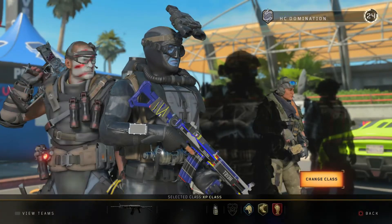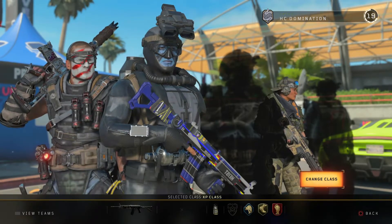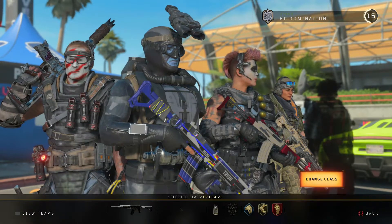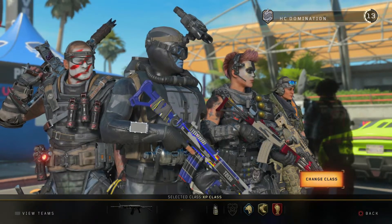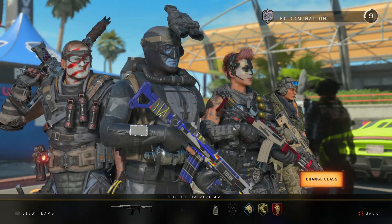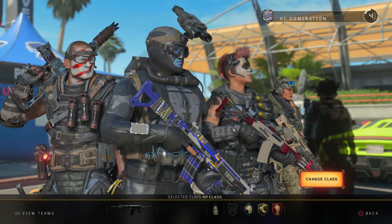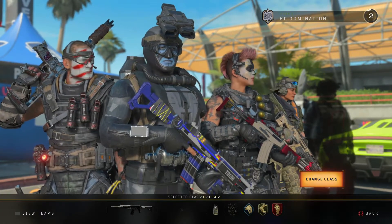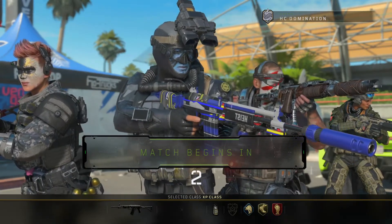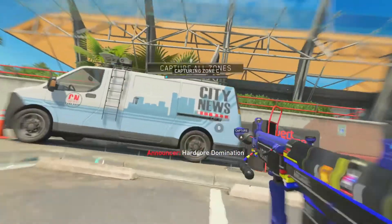Honestly, for this class setup I really don't have a preferred or specific specialist that you should use. We're playing hardcore so I used Recon just so I can spot out the enemy players for my teammates. Usually I'd use Crash for the Attack 5 boost and the extra ammo, which I don't need though because you have Scavenger on it. But look at this Galil, dude.